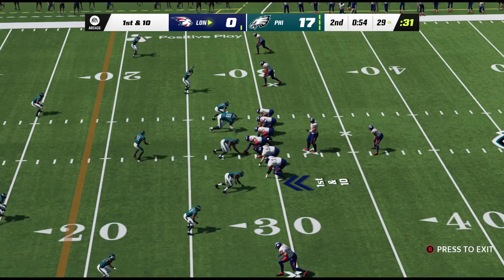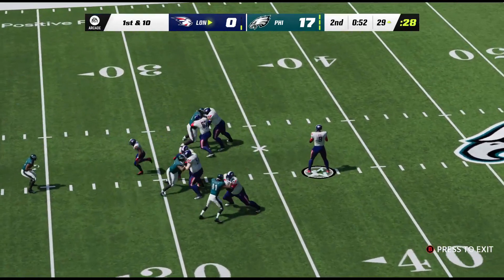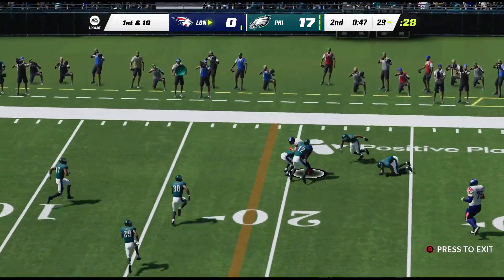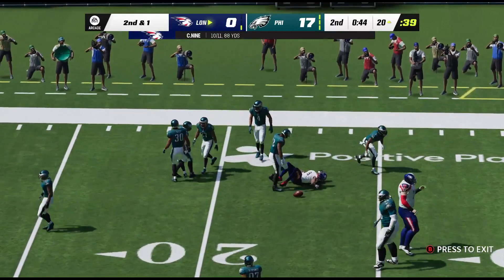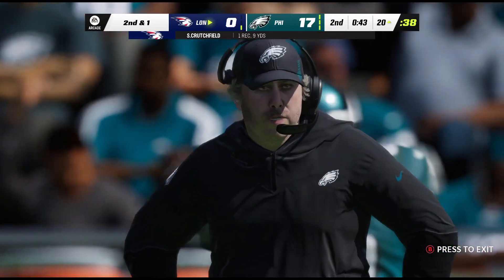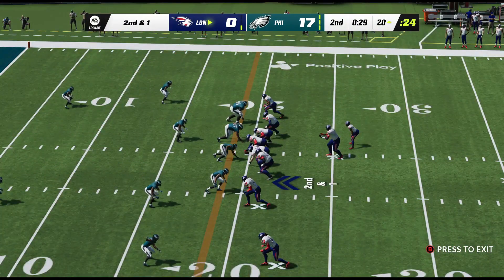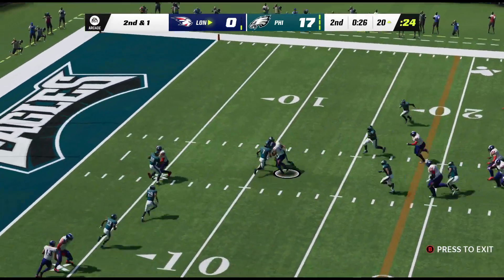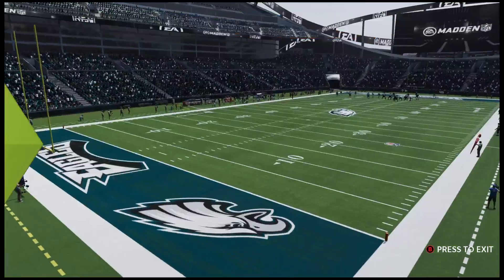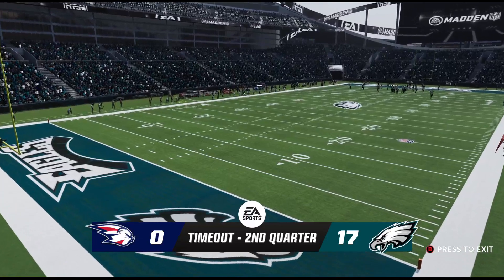First and ten here. If they could just get three out of this, there's something about narrowing it to a two-score game at half that makes it feel like much less of an obstacle. Throwing for his running back — he's got him, complete. Marked down right at the 20-yard line. The best offenses love to get the ball to their running backs in open space because they can make people miss and run over people. If you do that throughout the game, after a while they might just run through tackles. We saw him shed a nice tackle on that play.